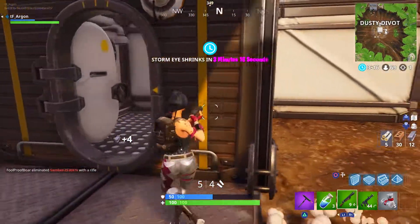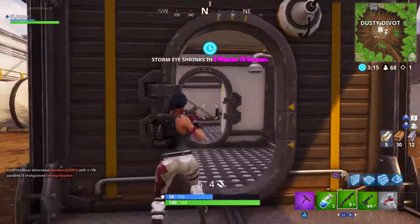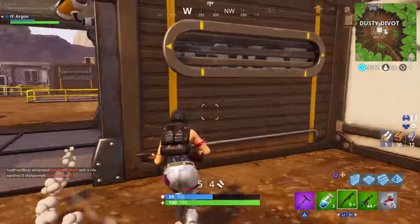The next challenge is to spray over different Carbide or Omega posters on the map. The map shown here displays all the locations of the Carbide and Omega posters. Get in there, equip a spray paint emote, spray paint over those posters and you're good to go. You need to do seven of those to complete the challenge.